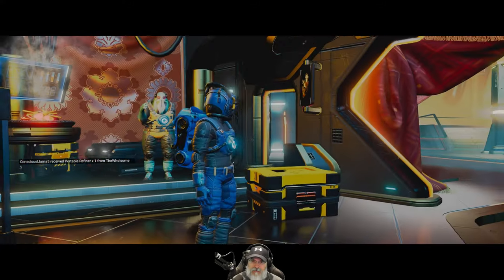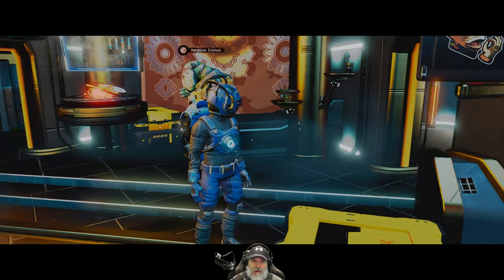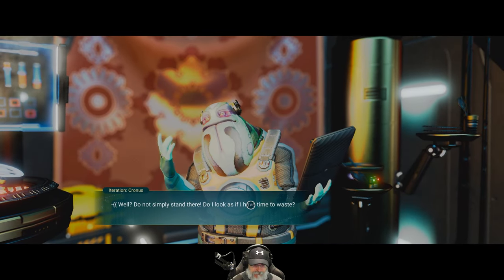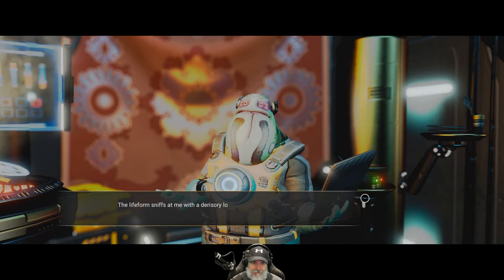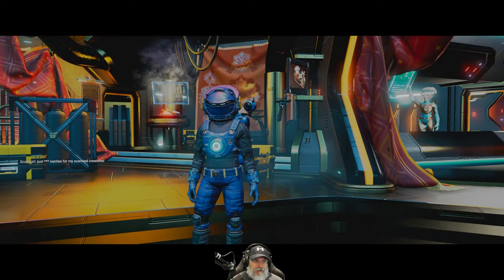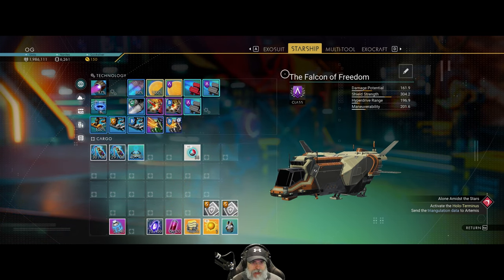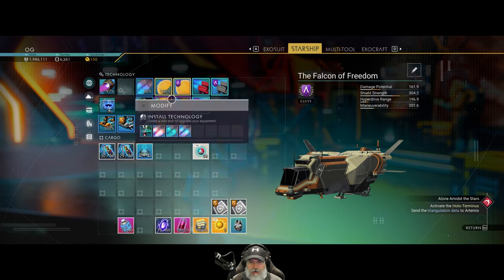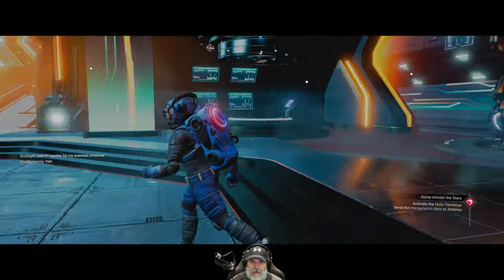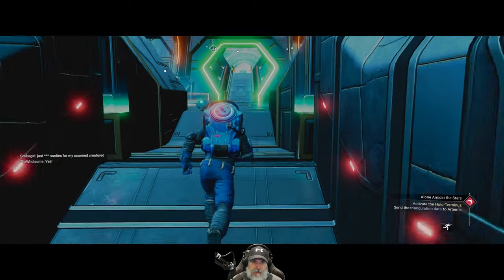I want to see if there's a place to discover recipes when talking to him, but I don't see that option. We're now up to 6,261 nanites which is really good. I think we're done in this room so let's move on.